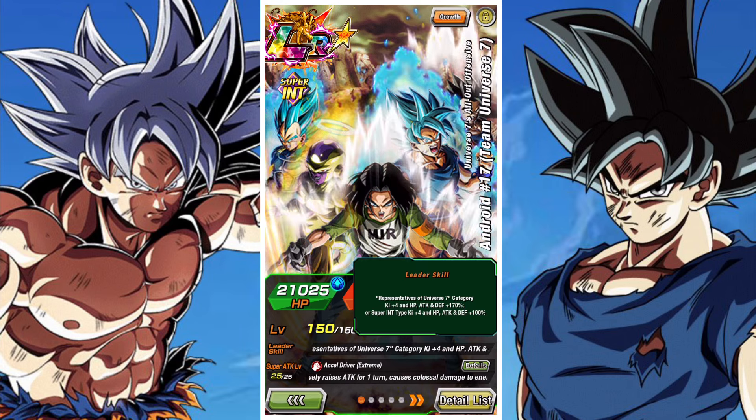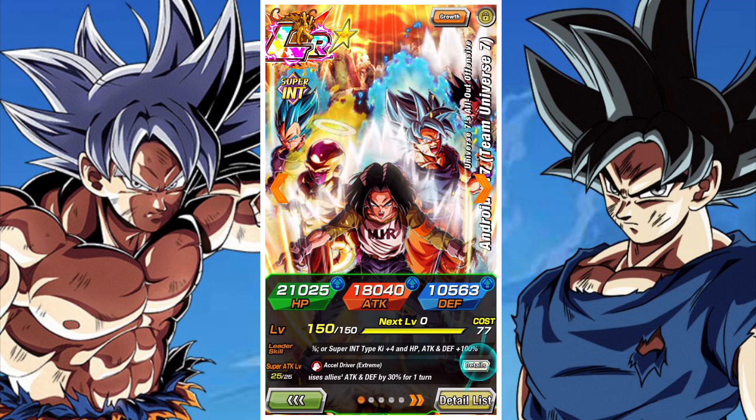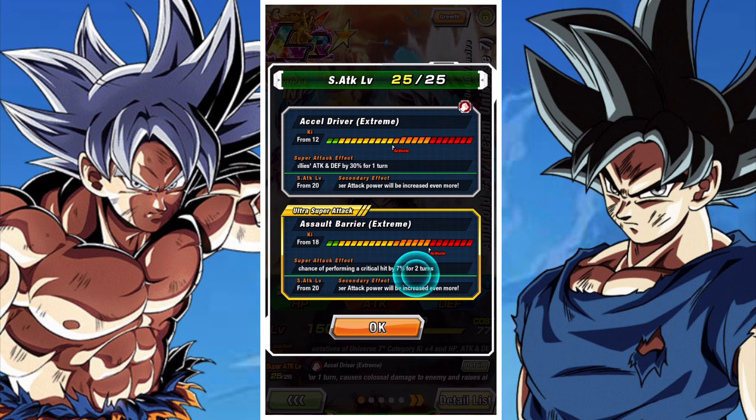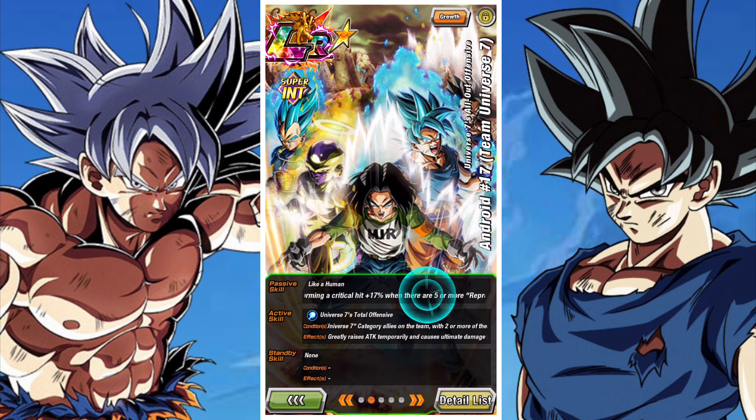55% is always a very touchy subject especially for EZAs because a lot of people at the very least have the unit at a usable level, whereas people like myself may find we've been very unlucky and only managed to get one copy. Android 17 is really solid even at 55% and is a good support floating unit for one of the strongest teams in the game — Superheroes — but also Universe Reps and USS.